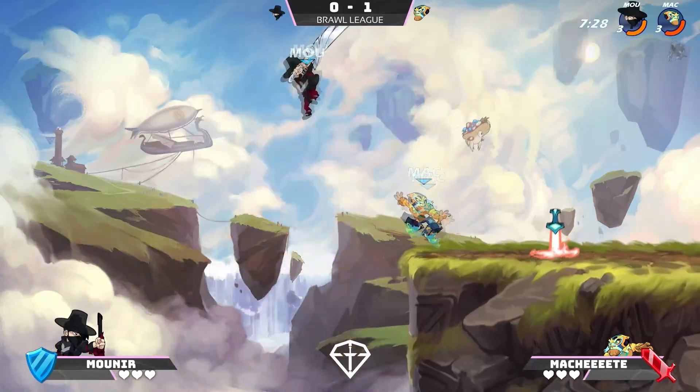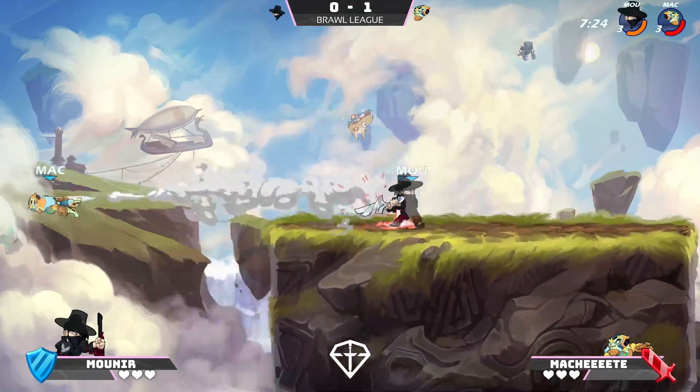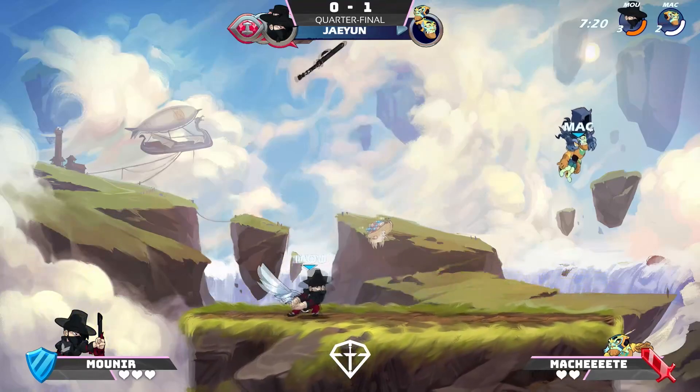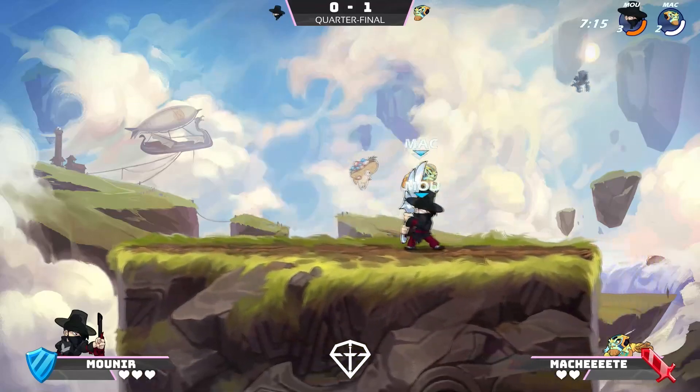A surprising amount of Greatsword, actually, in this tournament. Not a weapon you see too often in ones, but I've seen a decent amount today. Which is good to see. Nice confirm with the Greatsword there on Munir. First stock going over to him as well — it's looking way better for him this game of the set.